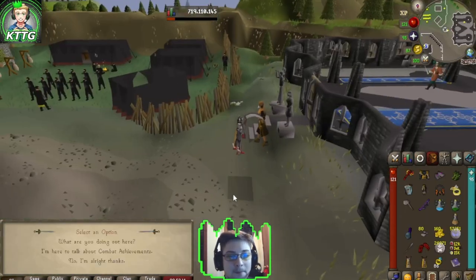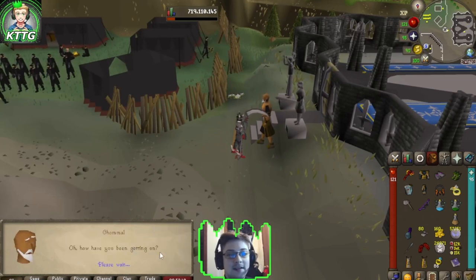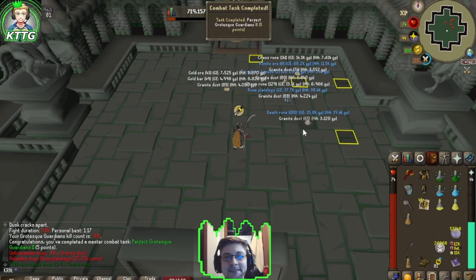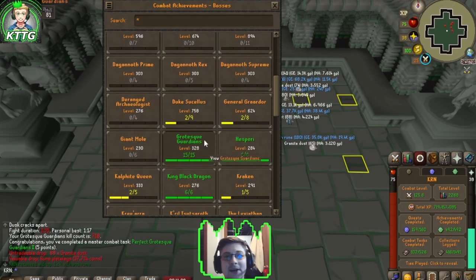Let's go ahead and talk to our buddy Ghommal. 'Can I help you?' Yes, I'm here about combat achievements - I think I've completed a combat tier. Give me those hard tier rewards. Our final combat achievement is Perfect Grotesque Guardians 2, done. And that also green logs our Grotesque Guardians combat achievements - another green log down.